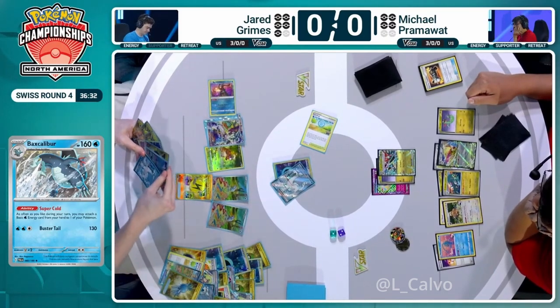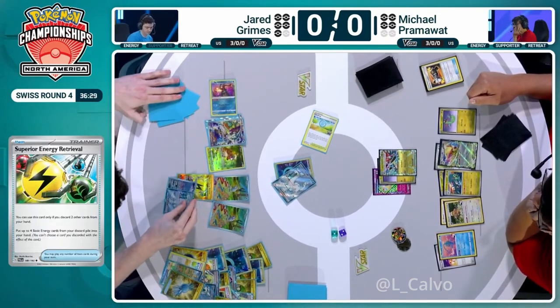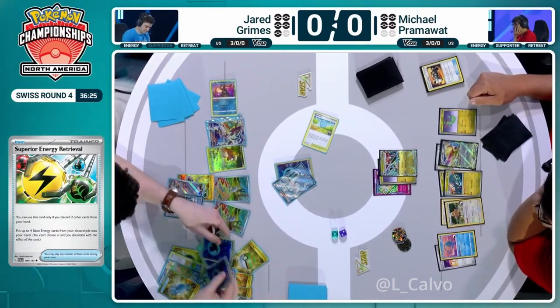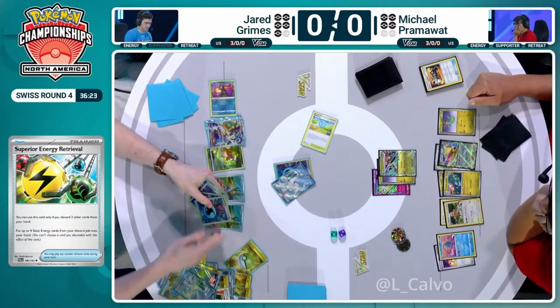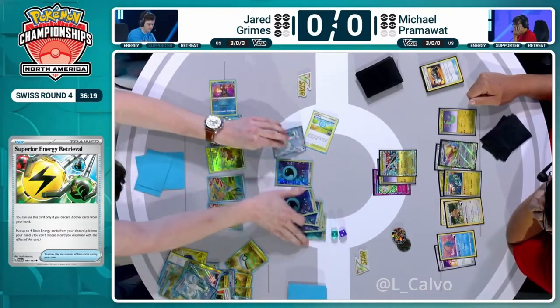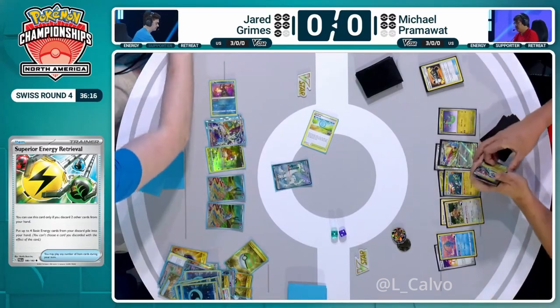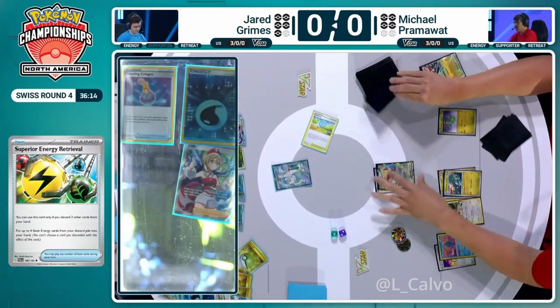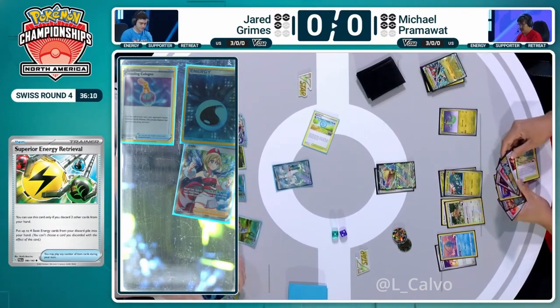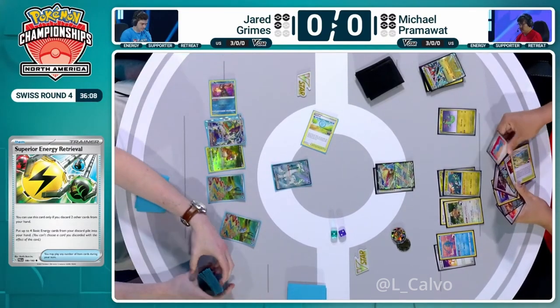Is he getting rid of the second Ultra Ball? Surely not — you have to get rid of your Pokémon. The good news is you play three copies of Super Rod. You did just lose a Chien Pao to the Pokestop, which makes things a little more unfortunate. These Energy are getting thrown straight into play thanks to Baxcalibur's ability. But no Bibarel searched. At least it's a response KO of the Charizard, and Jared does go ahead in prize cards — let's not forget. But it's over to Pram to see how he can respond here.